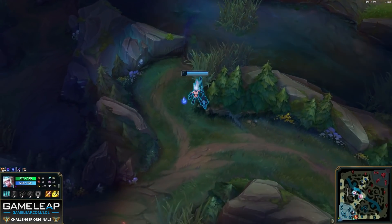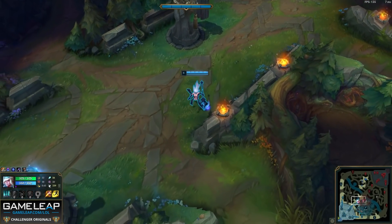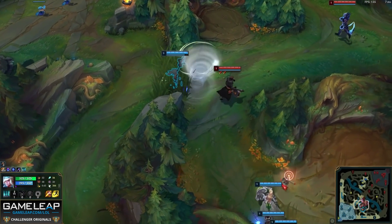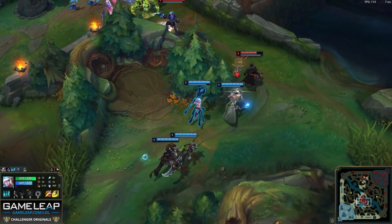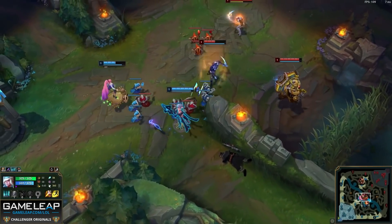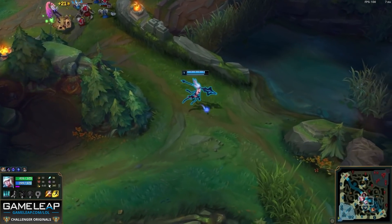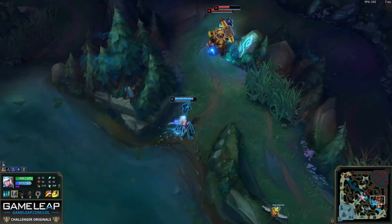If nothing happens before 1 minute 30 — when red buff spawns — we leave and head to our bot side jungle, because the enemy team may have invaded our bot side. If they have, we fight the enemy champions. In this game, this results in first blood for Lurlo and the game is already off to a flyer. But what if the enemy champions don't invade and nothing happens? Well, then we bring out River Janna, exactly like River Shen — just going from lane to lane ganking with our Q and putting pressure on the bot side of the map, exactly like Lurlo is doing here.